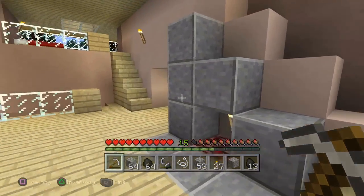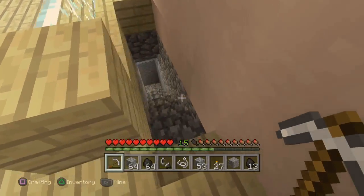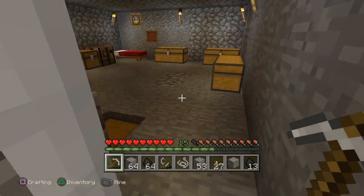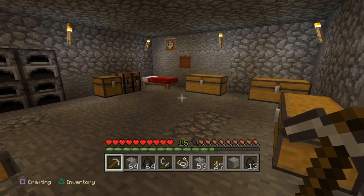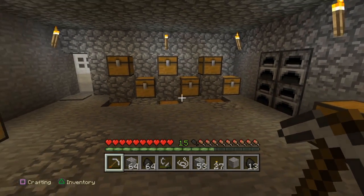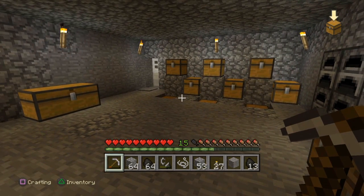And now we're going to go downstairs. Underneath this home is a highly secured, creeper blast resistant safe house for all the items I've collected. Thank you for watching. Goodbye.